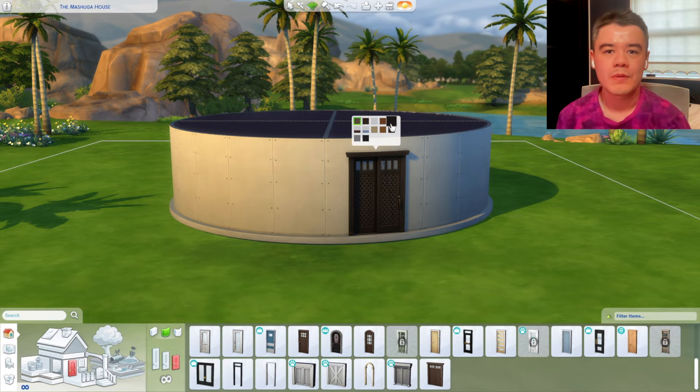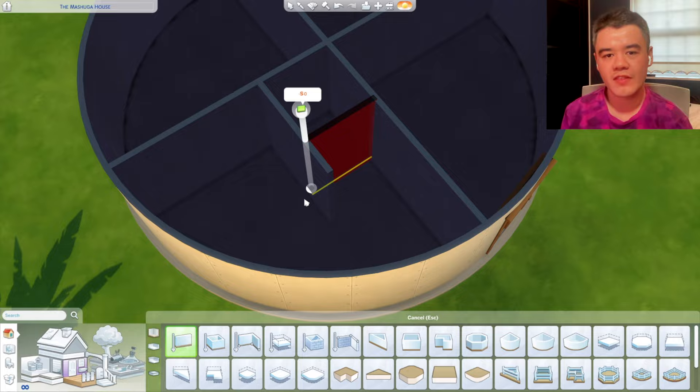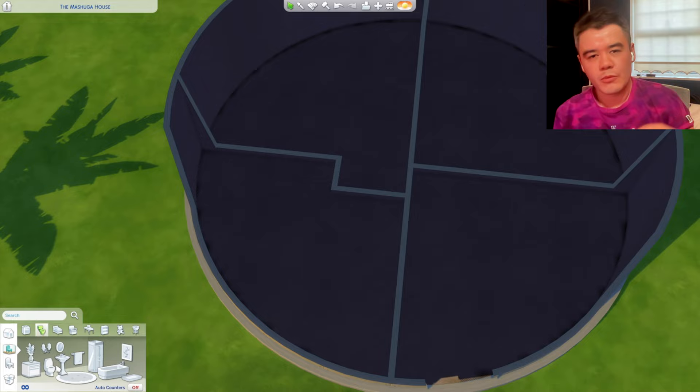Another thing I wanted to do was kind of up the quality for my save file, because that was a very accurate recreation of the Meshuggah house. I wanted something that was going to be a bit more detailed — more like, if the Meshuggah house was in The Sims 4, this is what it would look like.